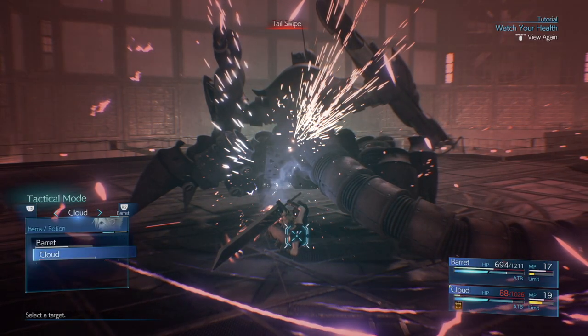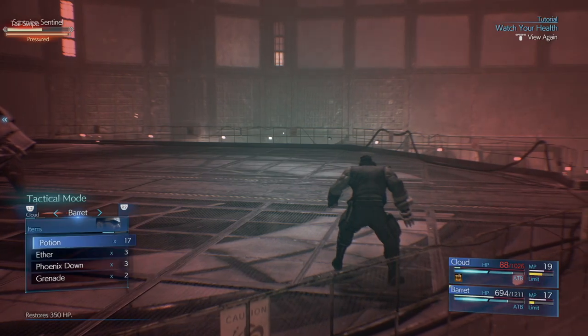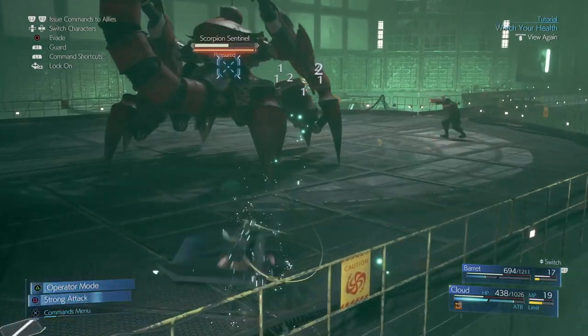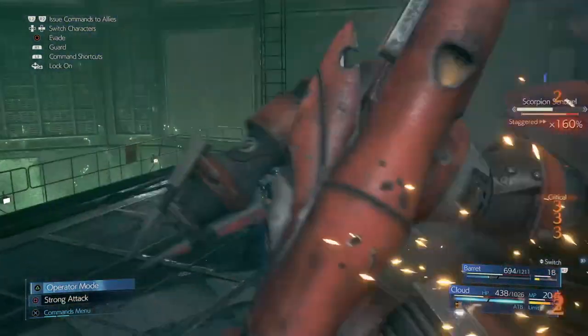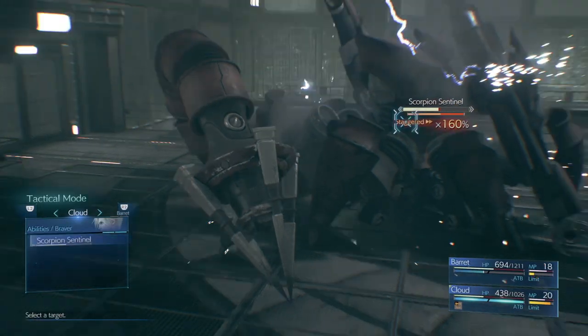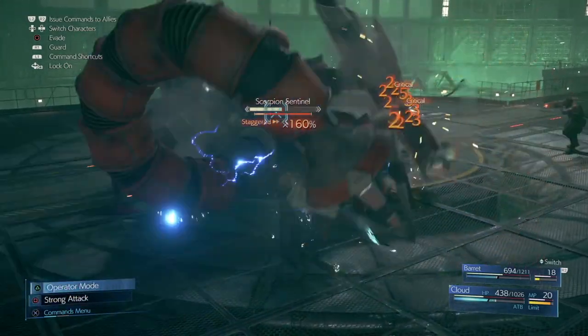Keep an eye on your health because this battle is really tough for the first boss fight. It's essentially four phases and he has a ton of armor, so there's just a lot to do and a lot of things to look out for. You can see he's staggered and we see 160%, meaning we can do more damage — you want to try and unleash as much as you can.